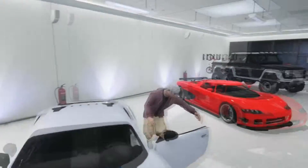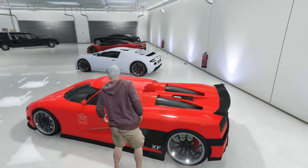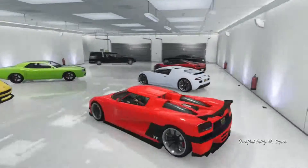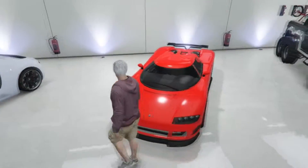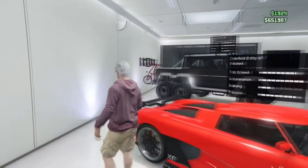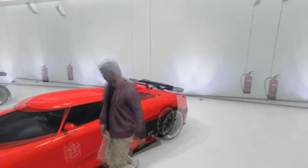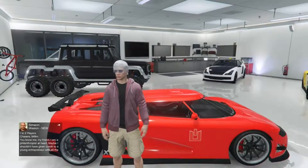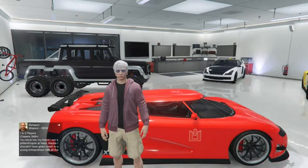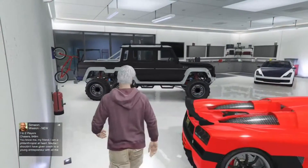Turns on nice and smooth. This is my nice Entity — I forgot the brand, oh, Overflod Entity. I call it the crew Entity because I actually never changed it. I was too lazy and I'm still in the crew, so I just kept it. The crew logo just appeared on it out of nowhere — GTA put it on there for me.